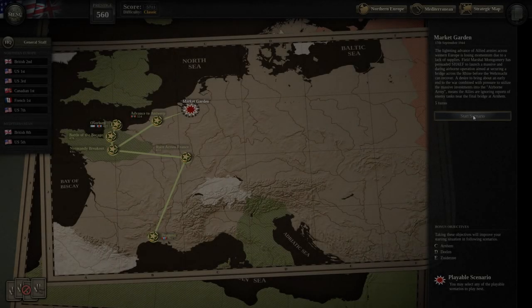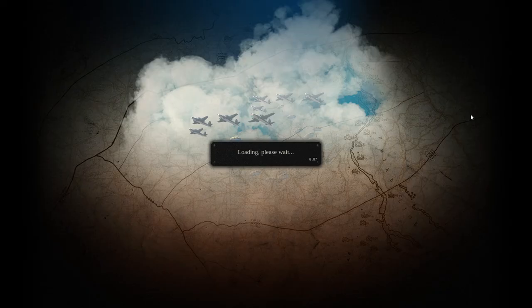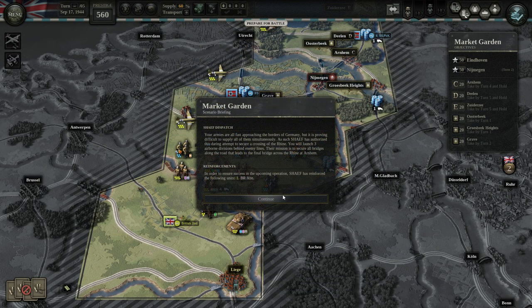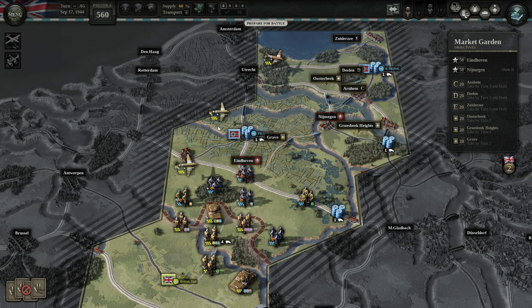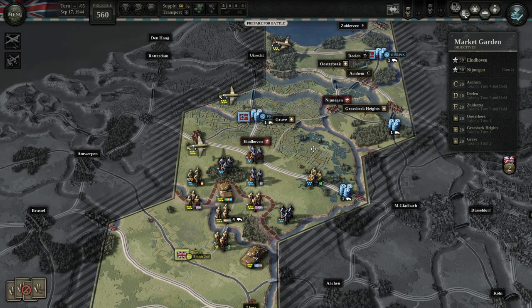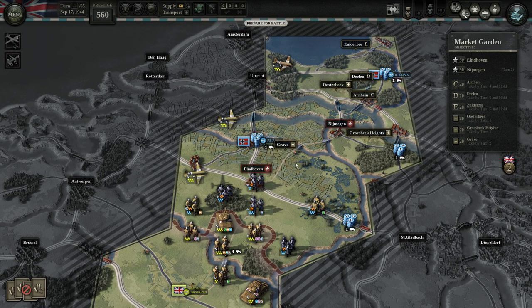Hello again, we are back to Unity of Command 2. We are now in the mission Market Garden and let's start it. I already tried it several times. I had a brilliant victory, but I decided to restart because both my paratroopers were badly damaged. They both had only two steps each — they were at strength of two.